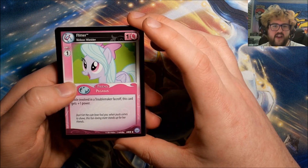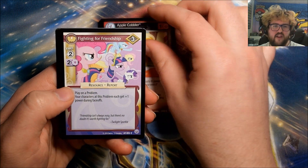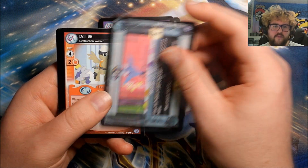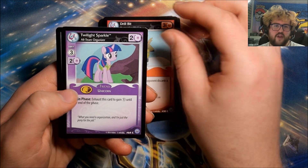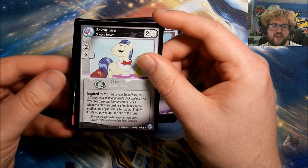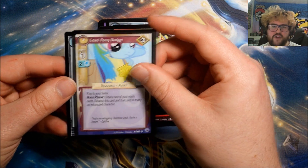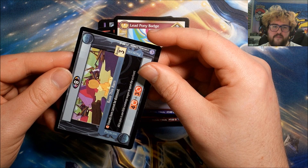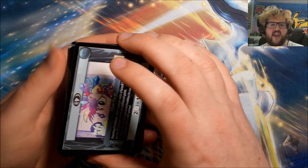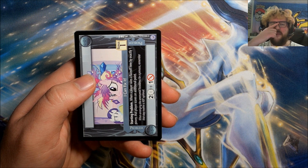Pack nine: Flitter, Ribbon Wielder, Bunny Stampede, Apple Cobbler, Fighting for Friendship, Mint Julep, Cut Above, Monster of a Minotaur, Drill Bit Destruction Worker, Twilight Sparkle: All Team Organizer. Our rare is Savoir Fair: Snooty Server. We have Flim, Lead Pony Badge, and Raise This Barn. At some point I'd like to try and pick up at least some sealed packs of later sets — I think opening sealed packs is the best way to build up commons and uncommons.